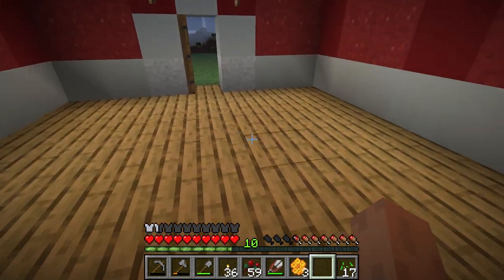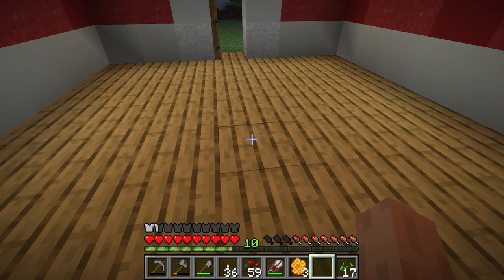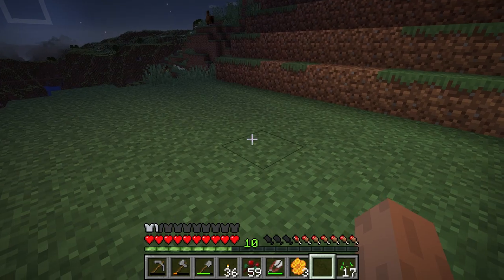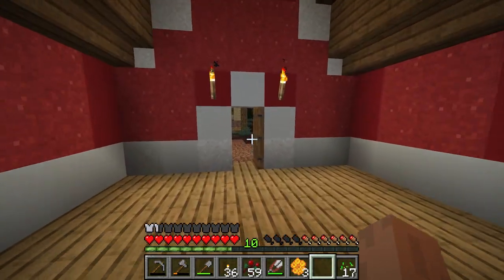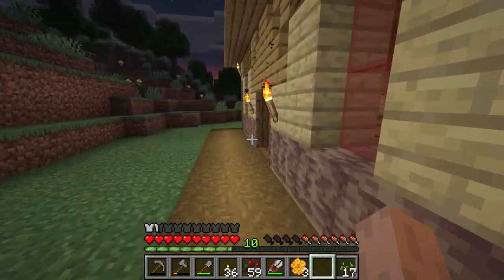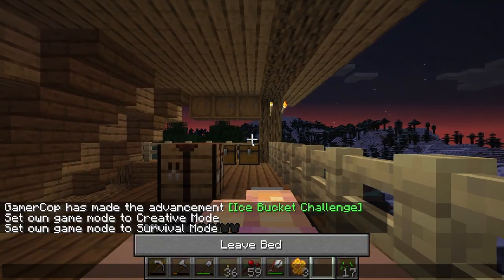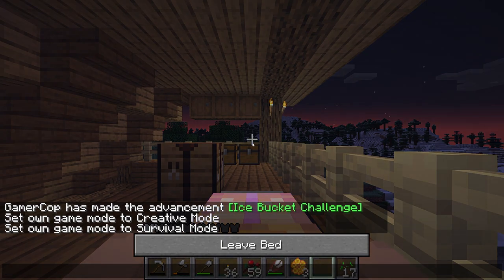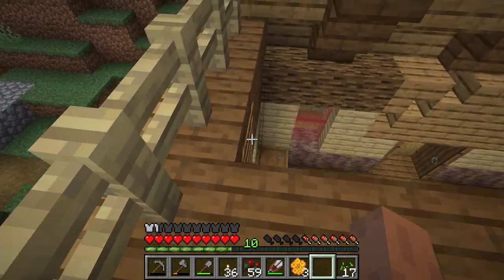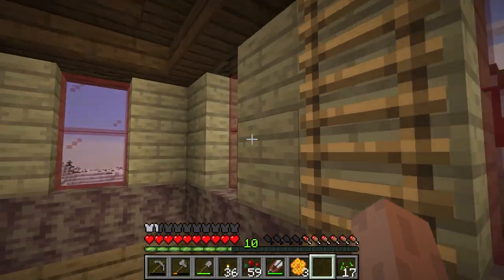I'm thinking of placing it right in the center here — or center-ish. I'll put a fenced pen area out back. Let's sleep real quick. I also had to put a well outside. We do have just enough iron to make a hopper and have one left over, which we need. I'll craft that — I need to go get wood from the chest, everything is organized.